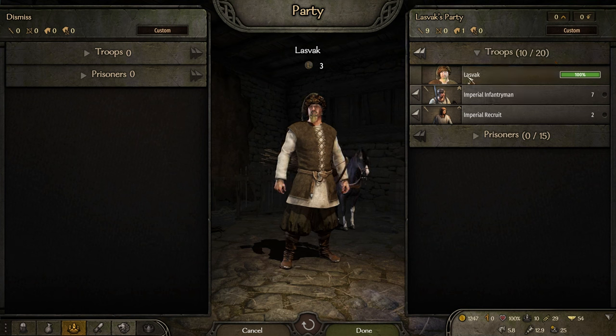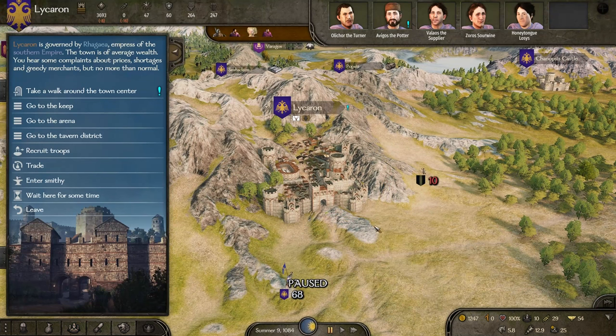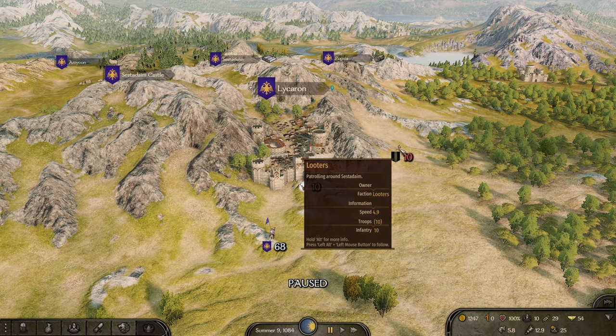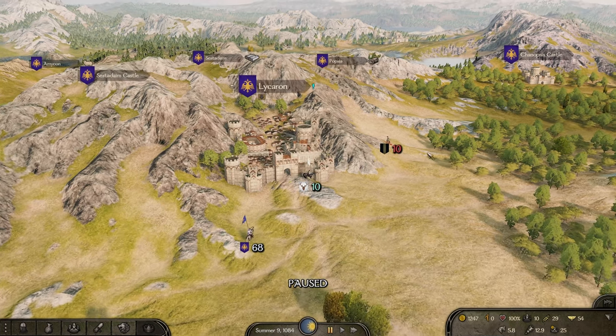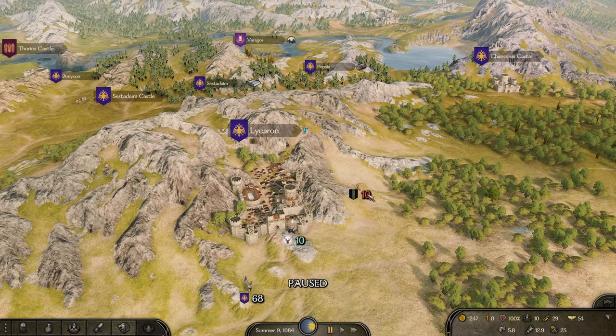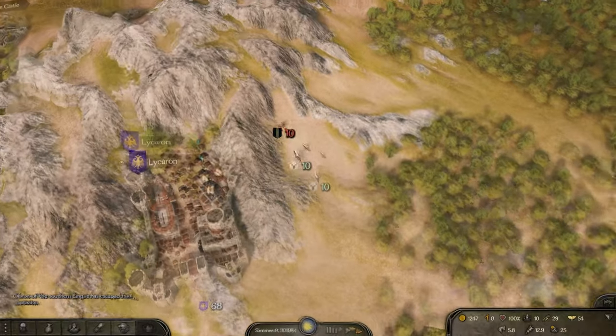One of the dogs is here with me in the room, so sometimes you might hear him — sorry for that, you can't shut up a dog, can you? Anyways, let's leave the town and hopefully we can catch up with these looters walking at a speed of 4.9. My party speed is 5.8, so that should actually be doable. Speed up and yeah.